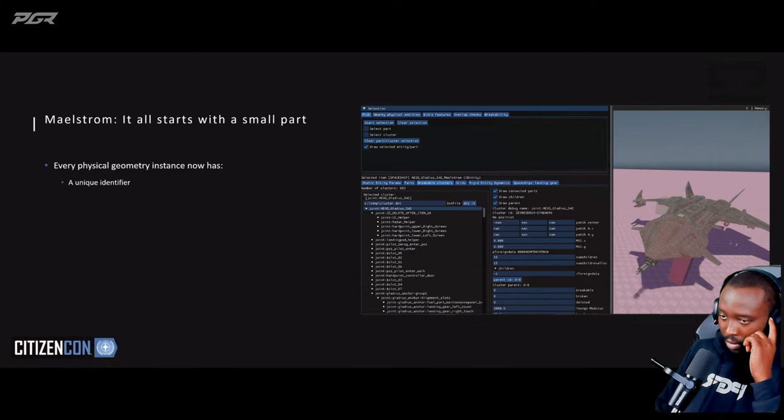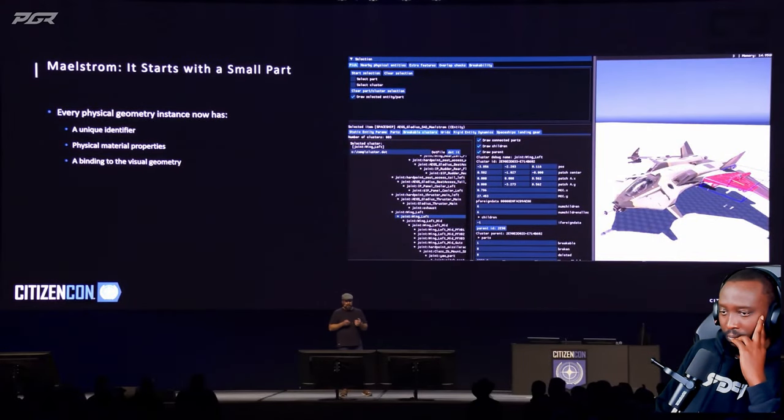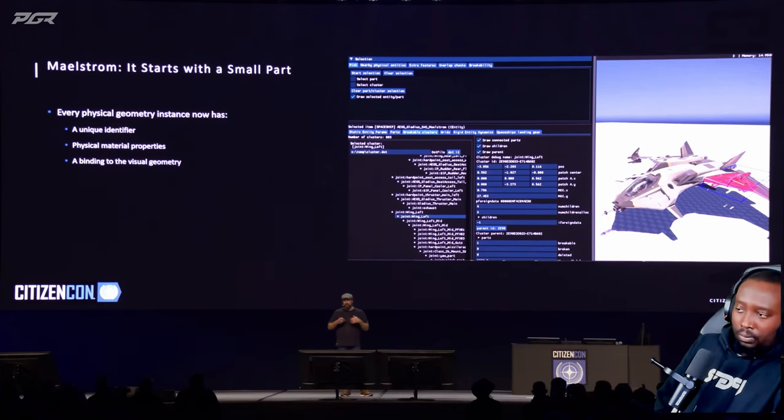To achieve all this, we gave each physical geometry instance an identifier to be able to uniquely identify it within the universe — so your Gladius wing is your Gladius wing. We added physical material and damage properties that can now be replicated across the network. The most important one we call integrity, which determines how much structural or internal integrity a physical geometry has. Integrity is modified by absorbing energy from kinetic impacts or energy weapons.